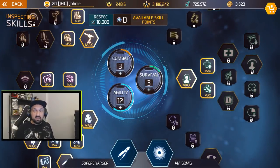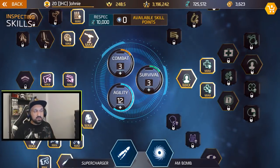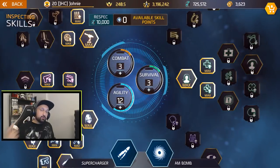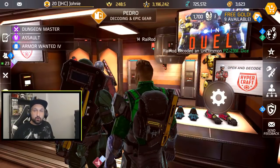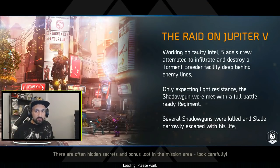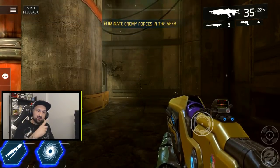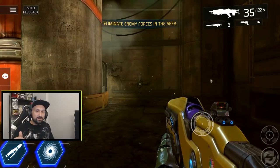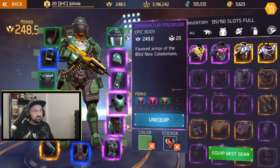Let's do it right now, guys. Using the 12-3 build for now, I got my respec for 10,000 credits so it's not gonna cost me any gold. I have three points in survival right now. Let's see how much HP I got with the 36% HP chest. Let's load into the mission and see the number at the top — I'm at 154 right now.